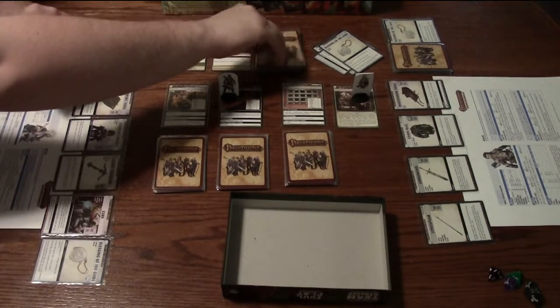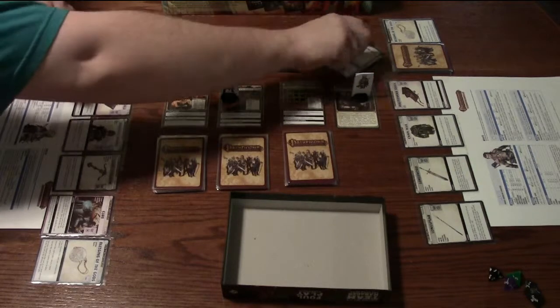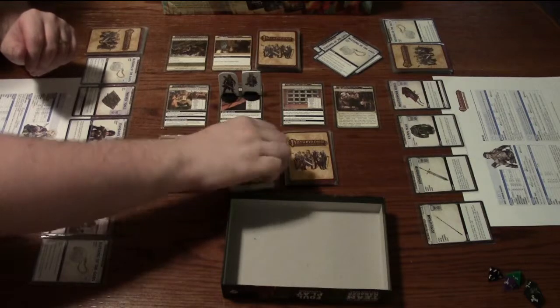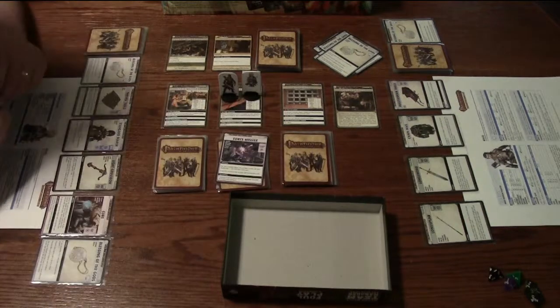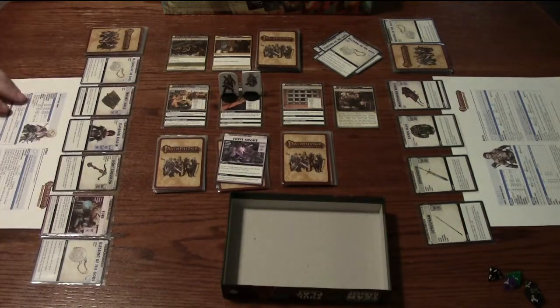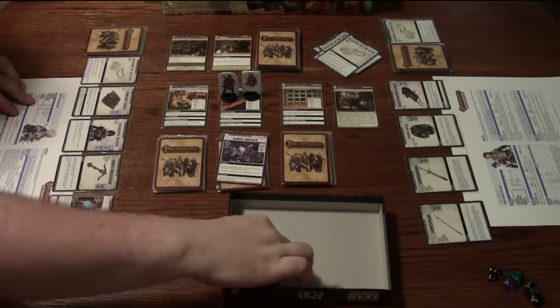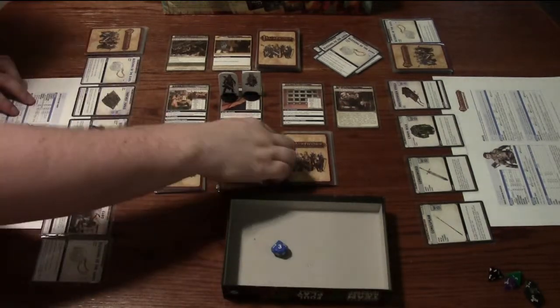I'll flip my blessing card — it's a Blessing of the Gods. I'll come to the Village House and explore. I found a Force Missile spell, which is an Intelligence Arcane 4 check. My Arcane is a d10 plus 1, so I roll my d10 plus 1. I need a 4. I rolled a 3, so 3 plus 1 is 4 — I'll get the Force Missile and it goes to my hand.